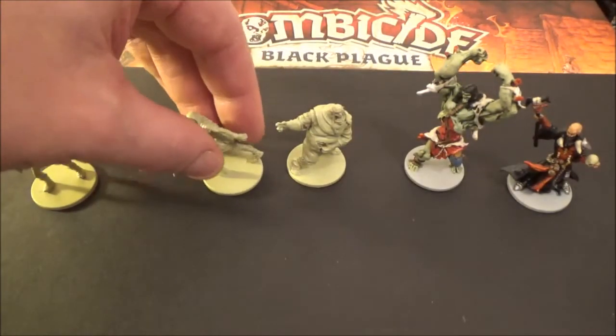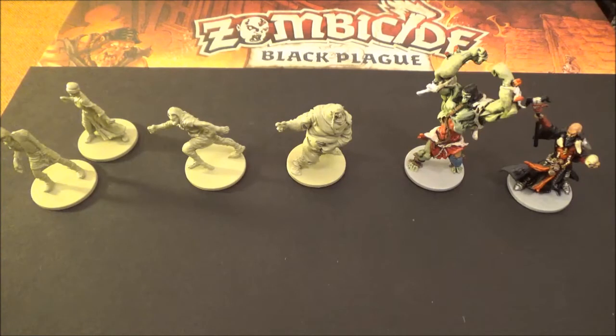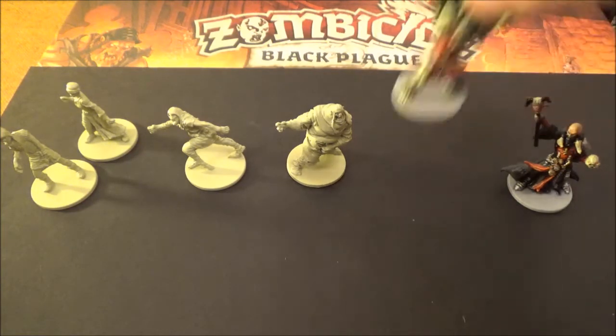The Runners take one point of damage and they get two actions per activation, so they can be very dangerous. The Fatty, the Runner, and the Walker all give you one experience point should you kill them. Then we get on to the big meanies. First up, we have the Abomination - you get one of these in the base set.